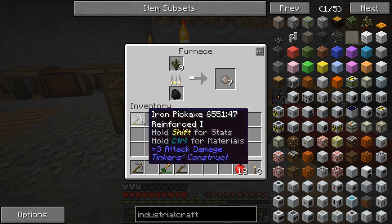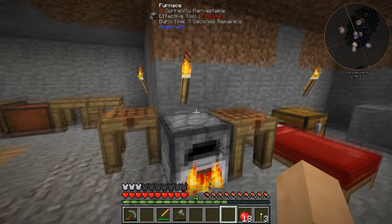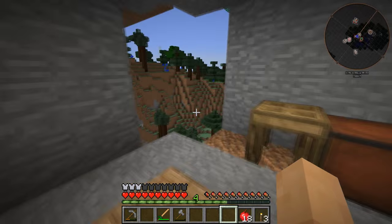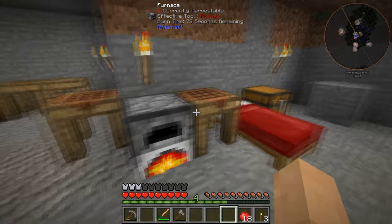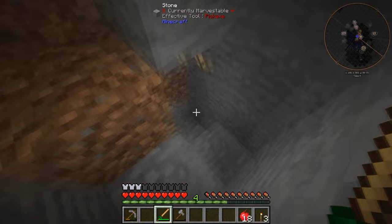I wouldn't mind going back to that Tinkers setup. I believe there was a slime axe head at that Tinkers building over there, and I think that might be advantageous for us going forward. So let me do my thing — I'm going to actually head on over to the village right now, I think, and we're going to look for that axe head.